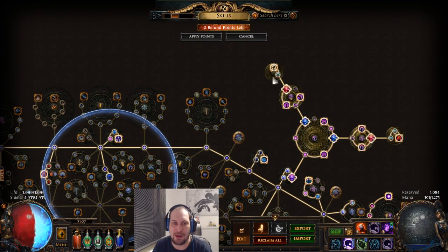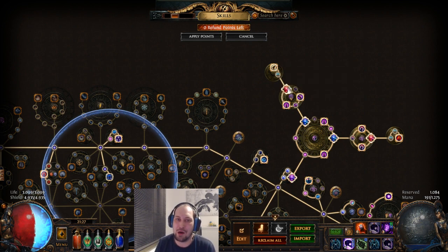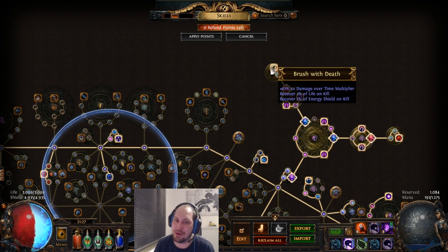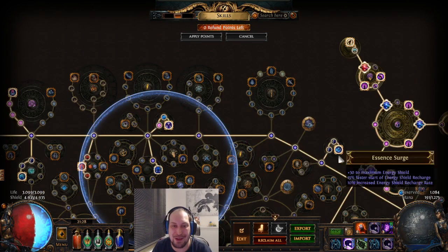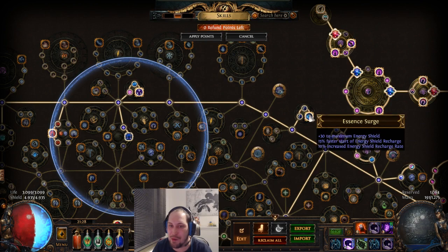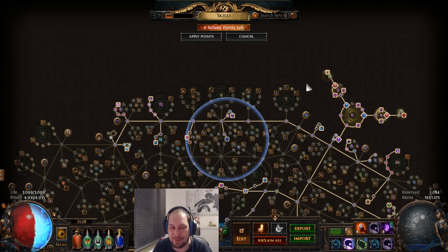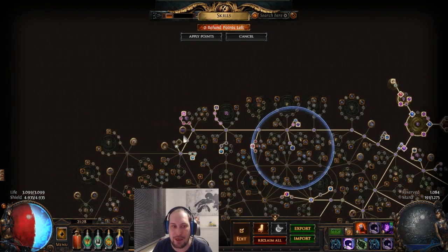One Brush with Death at the moment. In the end I want three Brush with Death on medium mods, so I can recover 3% life and 3% energy shield on kill, which is more than enough for basically anything. I even picked up Essence Search to help my ES recharge — that's mainly for bossing, when I rely more on ES recharge.